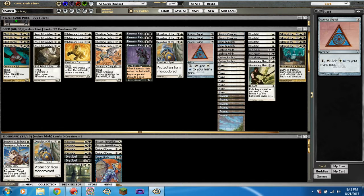First off we have Blind Hunter. It's a 2/2 for two, a white and a black — flying, haunt. Whenever it enters the battlefield or the creature it haunts dies, target player loses two life and you gain two life.